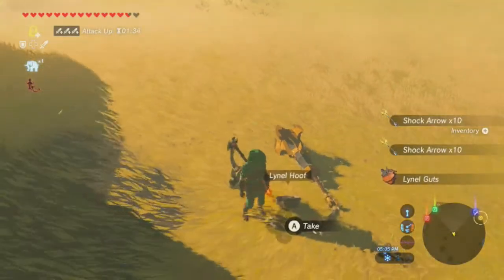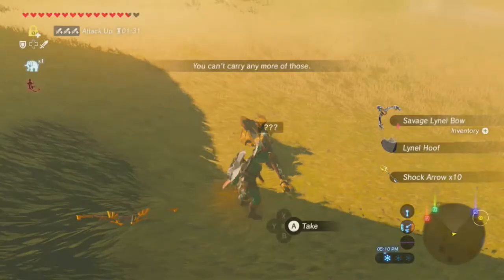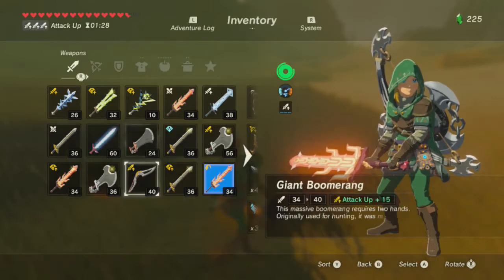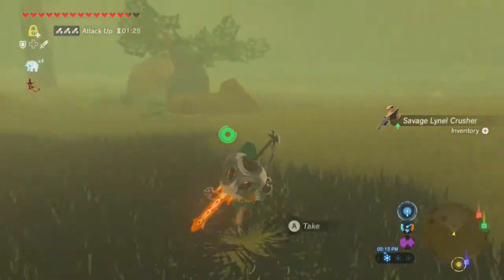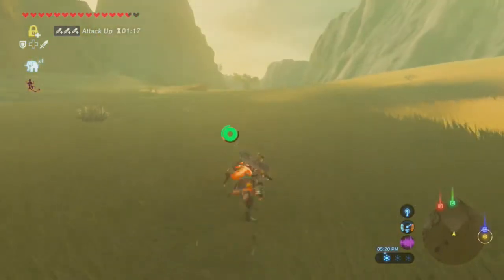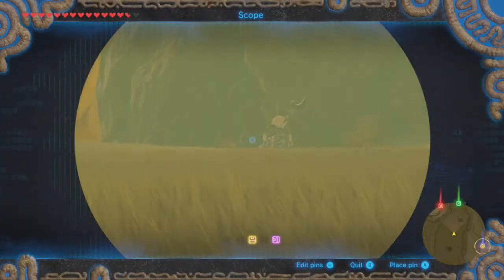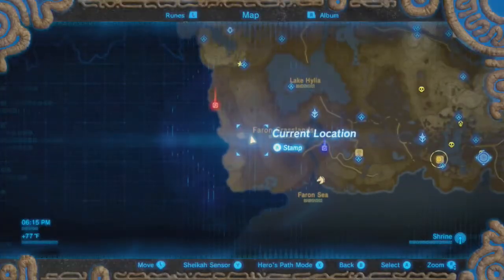The Savage Lynel Crusher has a base power far exceeding the Master Sword - now it doesn't exceed it when the power is doubled, but it's still vastly better. That feels like it's part of the Giant Horse quest area, doesn't it? I'm wondering if the giant horse is just around this hill. Another Lynel - this one looks a little more manageable maybe. But there are Lynels everywhere. That could be a Silver Mane - do we want to face a Silver Mane Lynel right now?